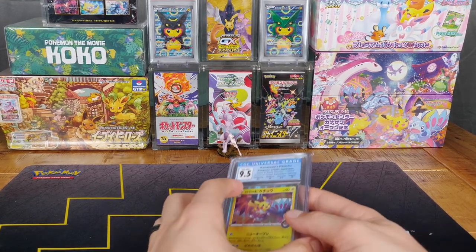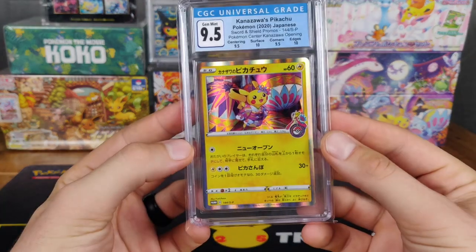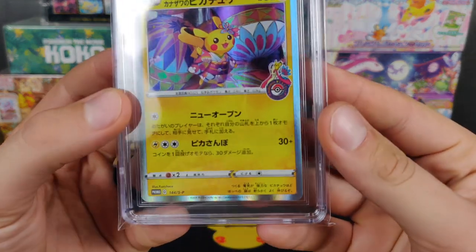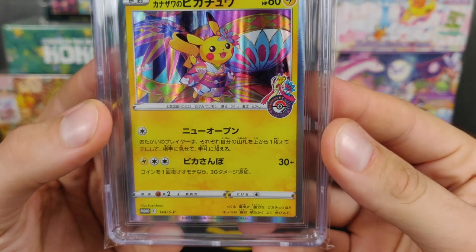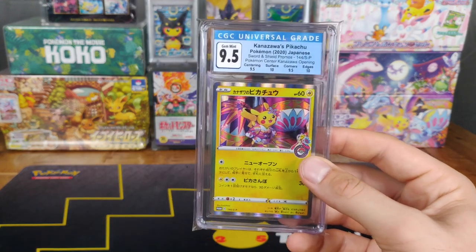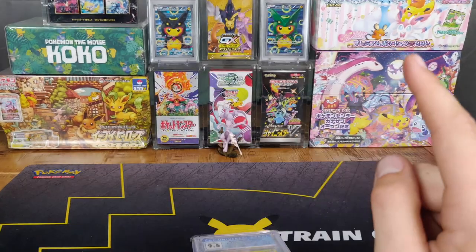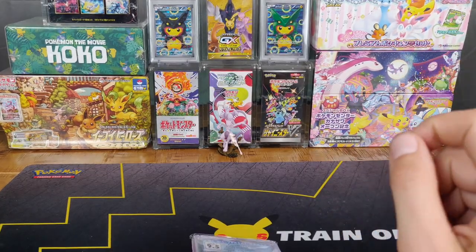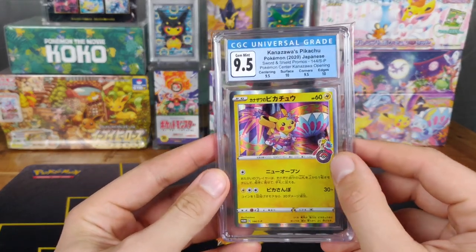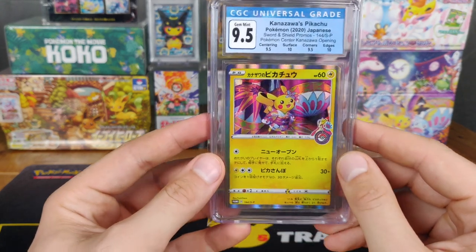Now that I haven't destroyed my setup, I will go into the next card, which you would have seen a lot in 2020 — and that is the Kanazawa Pikachu. This one came out in Kanazawa, Japan, and it came out in the Pokemon Center that has Milotic in it. Each Pokemon Center has a special mascot, so to say. My favorite one is Shibuya, coming up soon, because it has Mewtwo in it. This one was given out if you went to any Pokemon Center during this time.